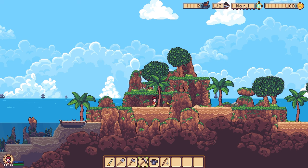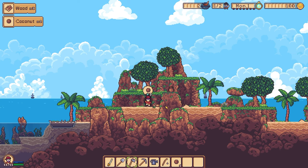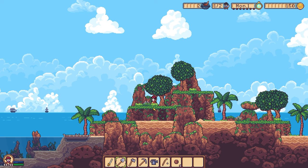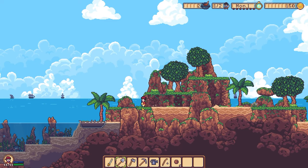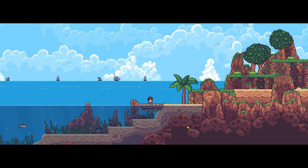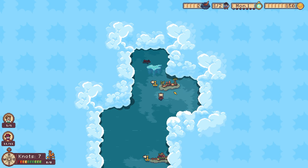Looks like another door there. Got a coconut! It was a way to climb up. We know about the puzzle, we'll figure it out later. I think for now we're gonna want to see some combat action.